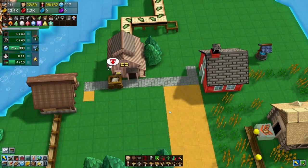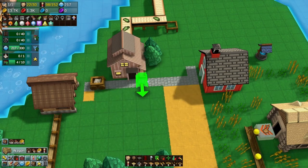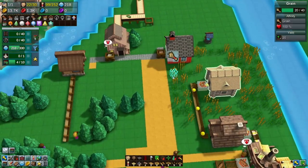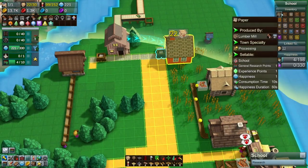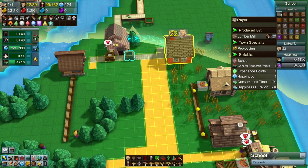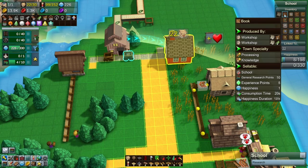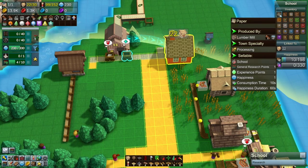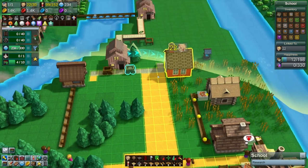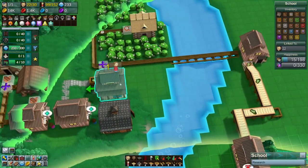So now we're going to need cloth conveyors here. You know what? We can do a wagon here — it's a nice short trip. Books into the school. The reason we did that is because paper makes one general research point, one experience point, one happiness. Books, on the other hand, make 10 research points, five experience points, still only one happiness — and they last for longer. So you're getting 10 times as much. That's totally worth it.